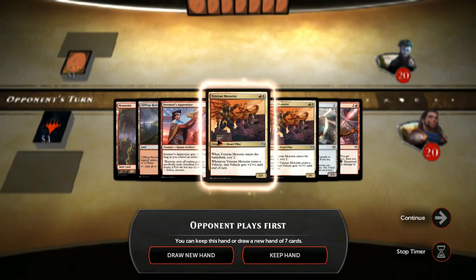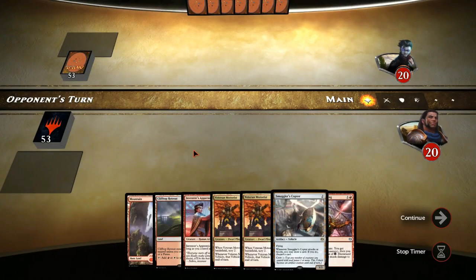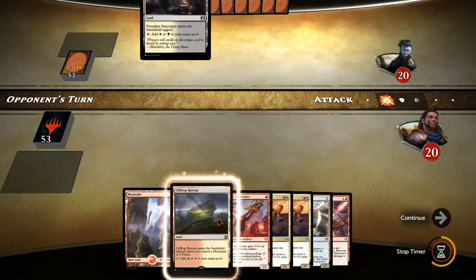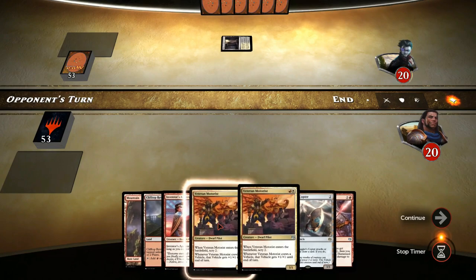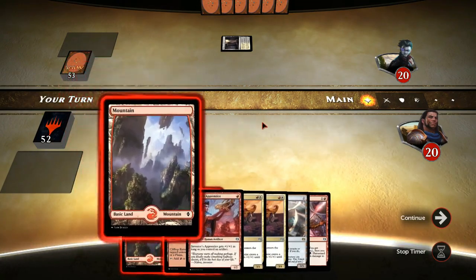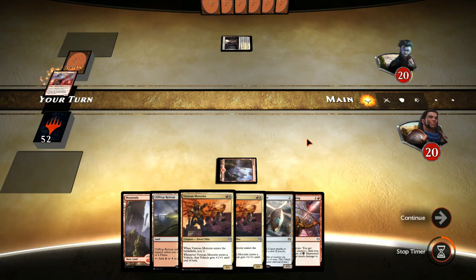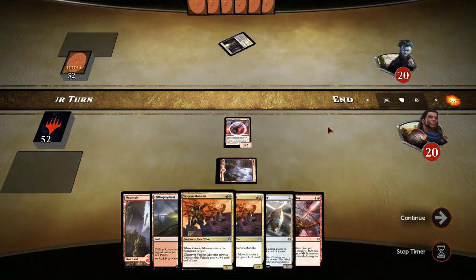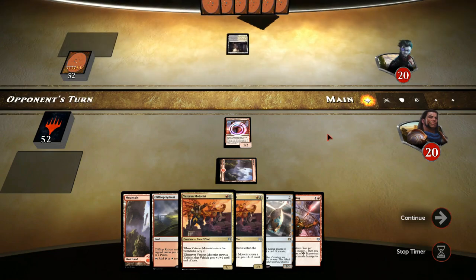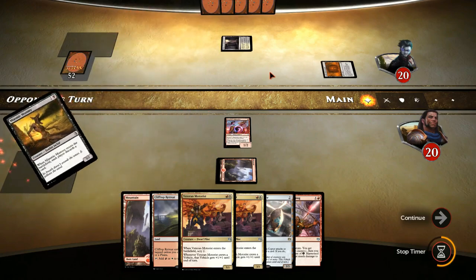Alright, this looks like an absolutely ideal draw. Our opponent is going to play first. We're going to play out the Inventor's Apprentice, then the Smuggler's Copter, and then turn 3 the Veteran Motorist. I really think we've got this game in the bag. The only question is really how long will our opponent delay.